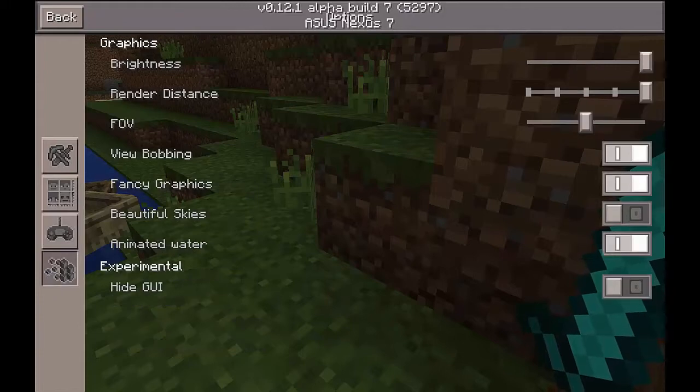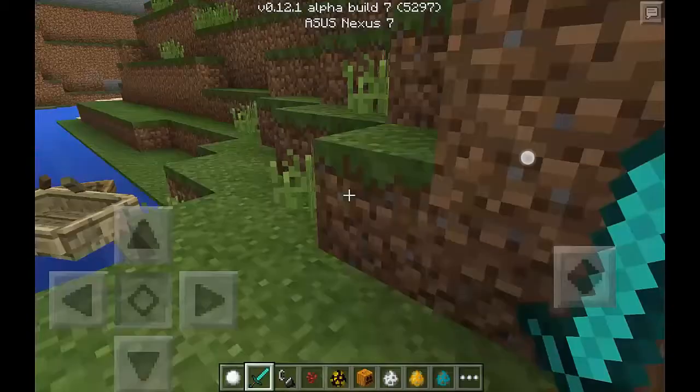There's brightness and also render distance — render distance is basically how far you can see. They added a few more notches for that. Sorry if it's really laggy; this is just the build version.